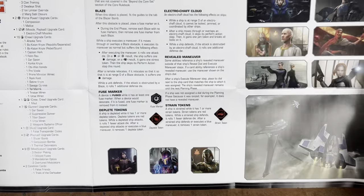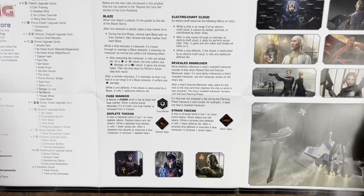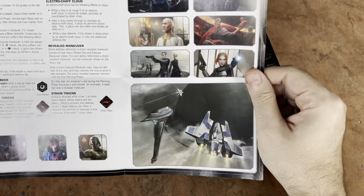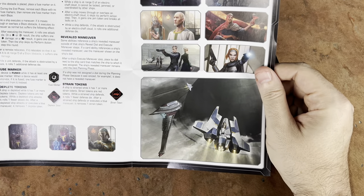We've got new rules. The Blaze Bomb — the Electro Chaff Cloud isn't really new. Revealed Maneuvers. All of that stuff. Look at the art — there's so much great art in this pack too. This ship needs to show up in Armada, maybe. It's a little too awkward, I think, for X-Wing — it might be a little too big.